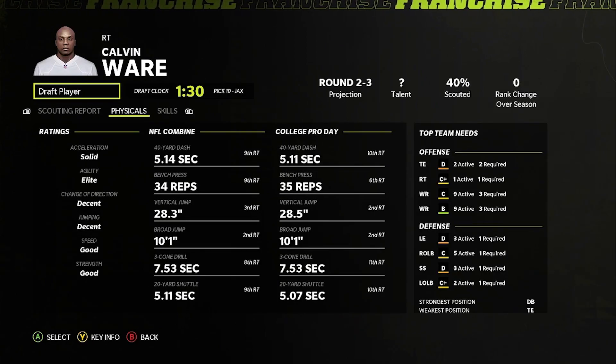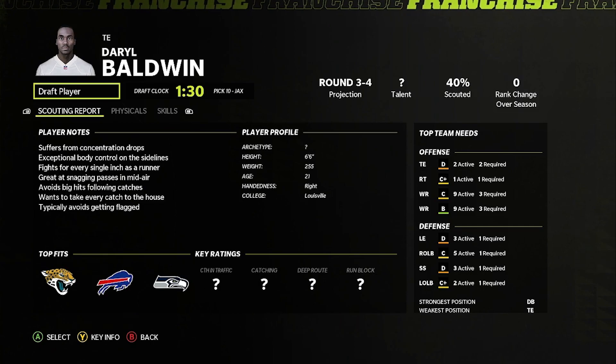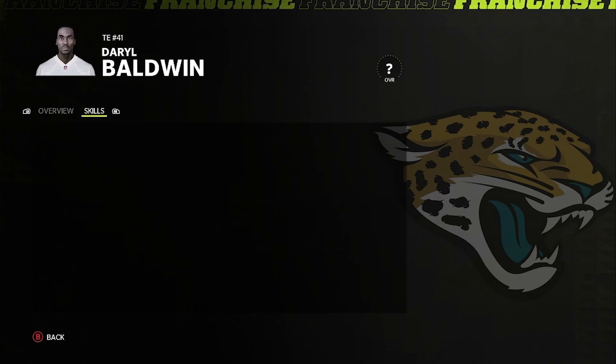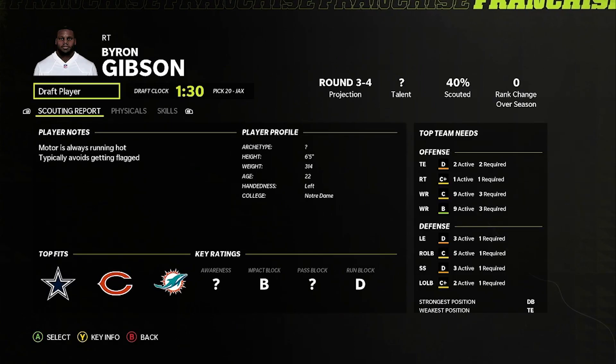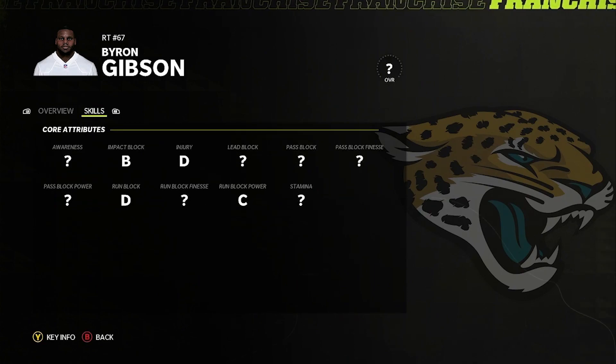We're gonna take another offensive lineman — right tackle Calvin Ware. I know we have a great offensive line right now, but hidden development — awesome — 88 strength. In the fourth round we're gonna go tight end Darryl Baldwin. Normal development is fine, but 85 speed, 86 acceleration seems pretty good for a fourth round pick. We have two fourth round picks, so I'm gonna take another offensive lineman because he looks good — Byron Gibson. Normal development, 88 strength.